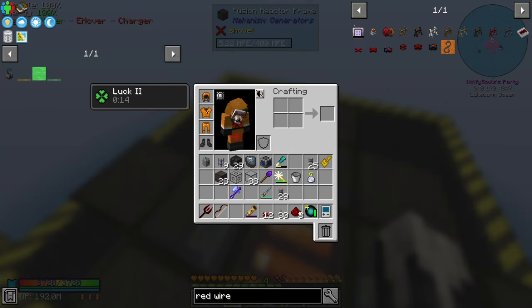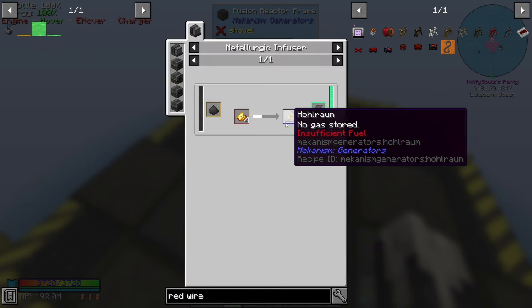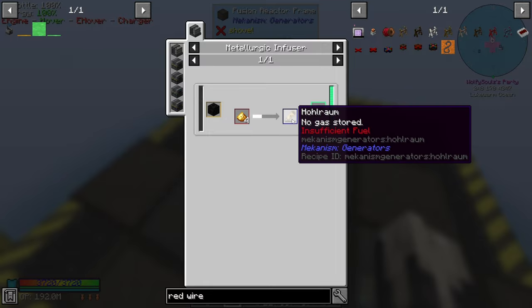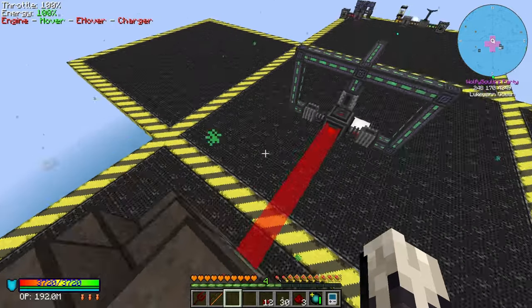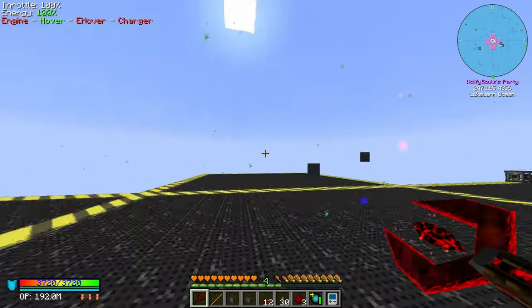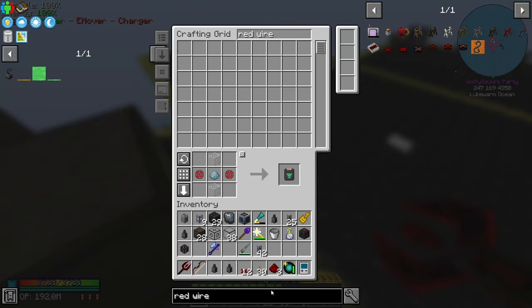Also one thing I forgot to mention — you are going to need this hohlraum filled with DT fuel. Really easy to make — it's just gold and coal next to each other, and then you just click on a tank with 10 millibuckets of DT fuel and that's that. So I believe this laser setup can get taken down now. I think you need 5 million RF to kickstart this bad boy.